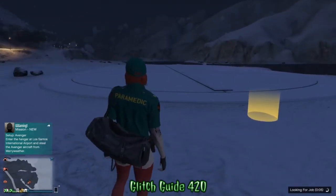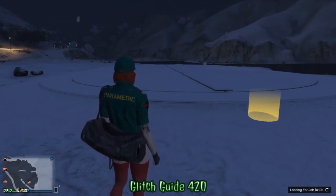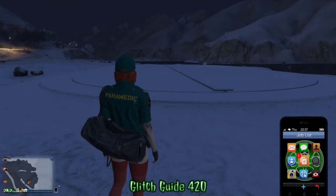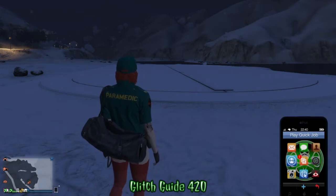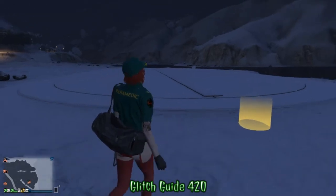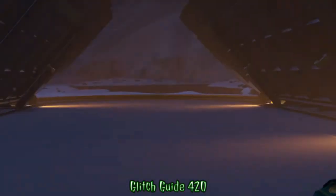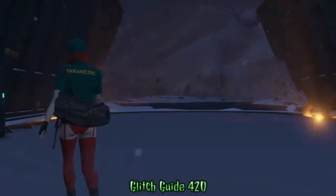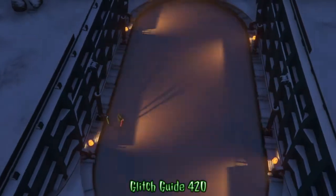From here you're gonna open up your phone, go to Quick Job, and go to the Doomsday Heist right at the top and join on call. Wait until you see the lobby showing what job you're joining and a number like two out of four or one out of four. As soon as I saw those numbers, I went to Quick Job in my phone, pressed triangle to back out real quick, and walked into the facility. That's it — you won't have a loading circle in the bottom right corner and you're glitched out.